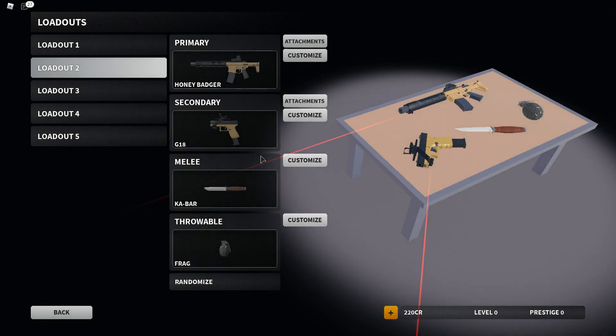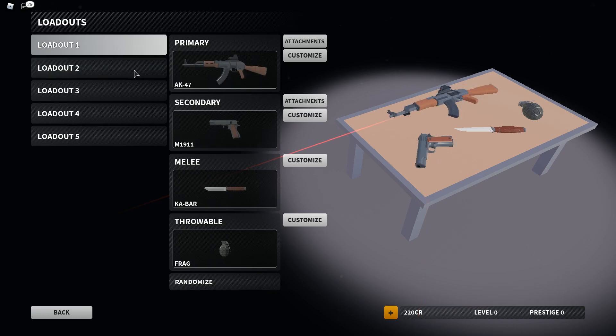Hey, what's going on everyone? My name is Cuber and would you believe it, the PTR does have attachments. They've had it for about a few days now, so if you guys haven't gone ahead and checked out the PTR, the link will be in the description for you to go ahead and click on it and try it out for yourself. But just kind of looking through some of the weapons here.